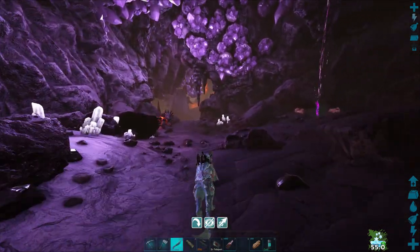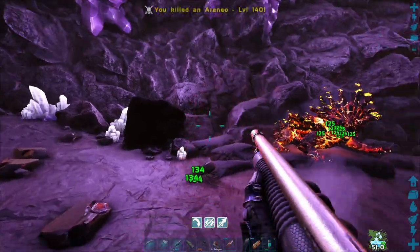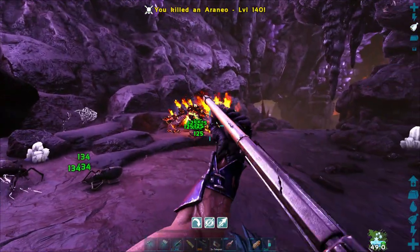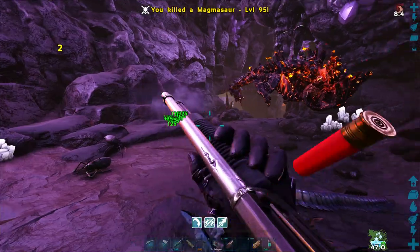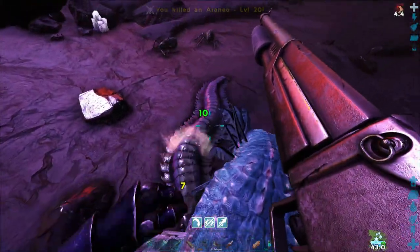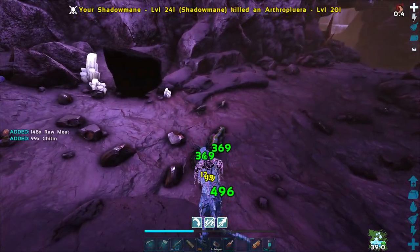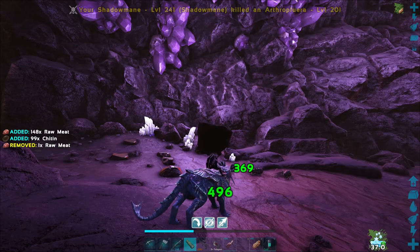As you can see, this cave is like super close to where base is. It kind of has me worried — there was a Magmasaur right inside of here. Yep, he's still there. I dragged him over as I was leaving out. Oh, there's a spider too. He went flying. There's centipedes. All this stuff was gone whenever I left out of here. Is that another rock elemental?